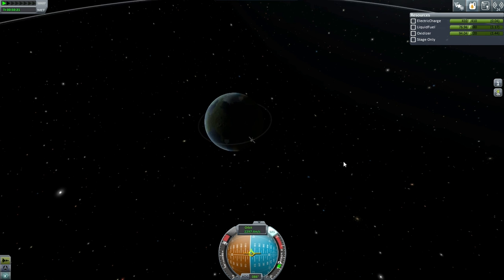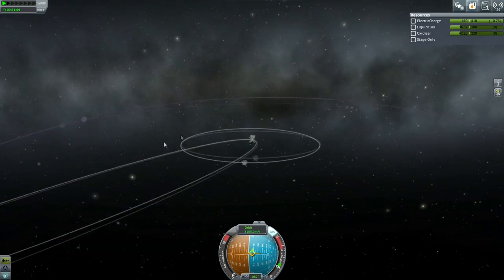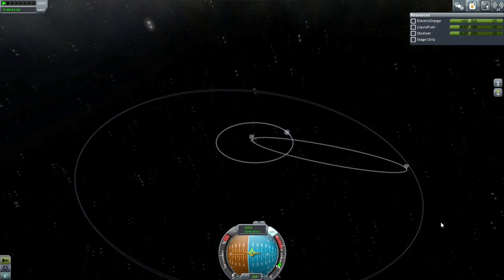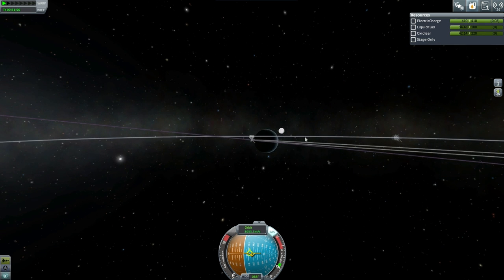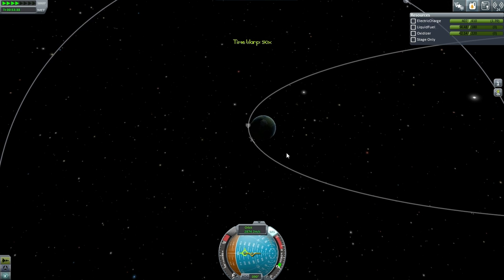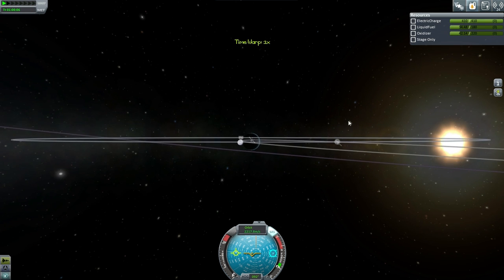Off we go — we're going to try and hit Minmus now. As usual, we're just trying to get our orbit to touch the target orbit. We're pretty far off — Minmus is not going to be able to suck us in like that. Over here I can do more of an inclination burn to try to fix that. Let's see if I can fix this gap here.